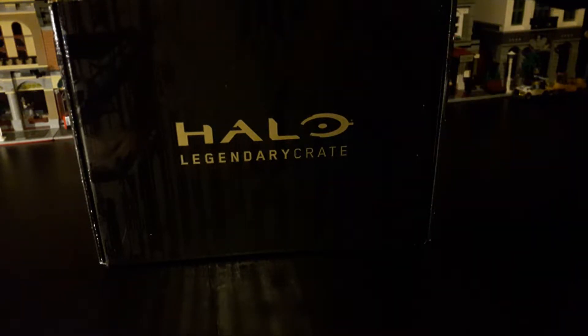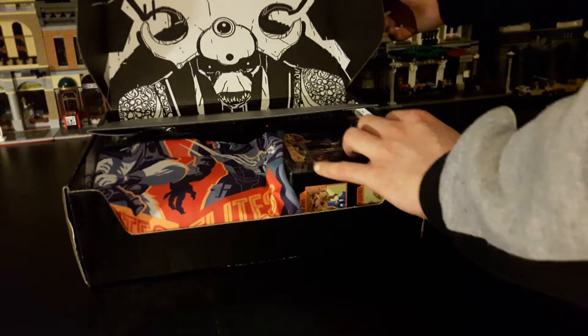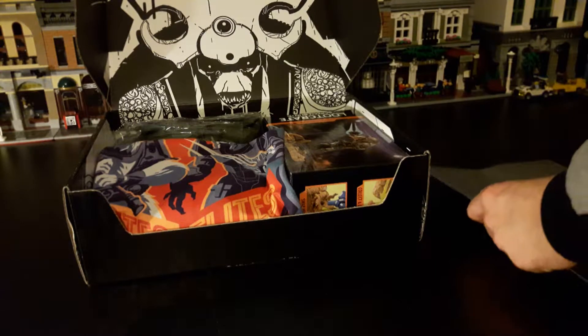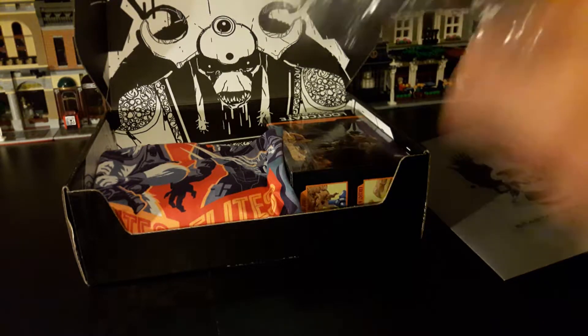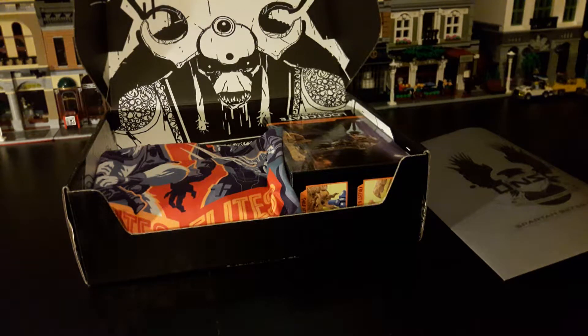First thing is a snapback cap. I wear caps all the time so I'm very happy to get another one. Oh — that's Commander Keyes's hat, I think. I just realised they didn't give a very good show of that, but I think that's his hat. I'll see the item descriptions later.